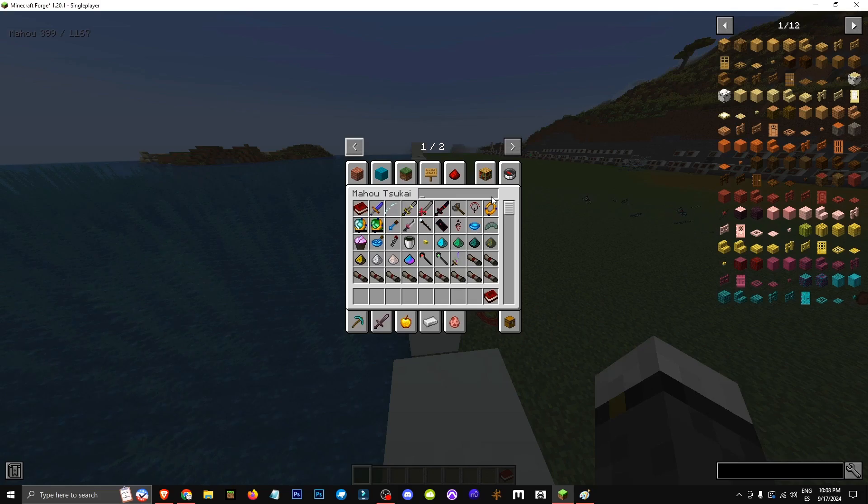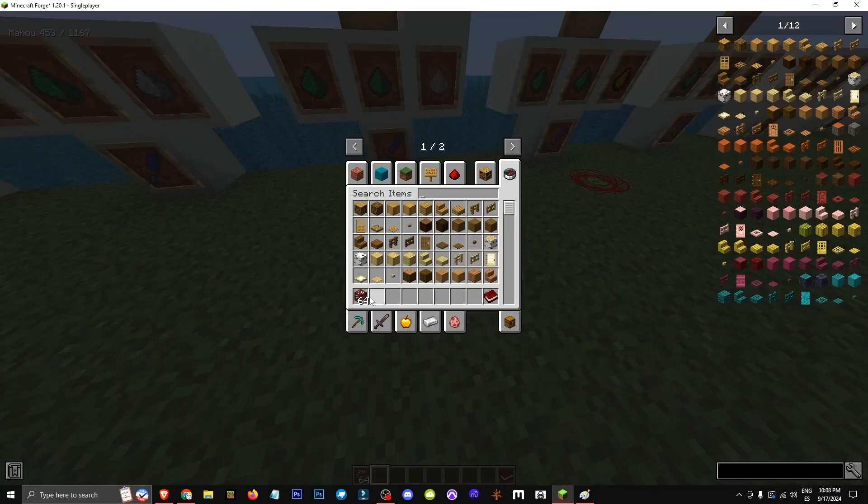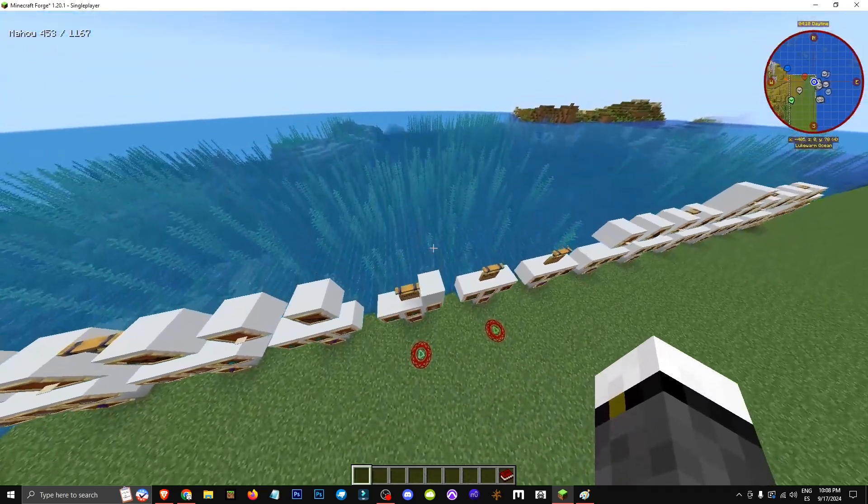For example, I could take quartz ore and start placing these rituals on top, and wait for it to turn into diamonds. It's a way to get infinite diamonds or other minerals in the modpack.